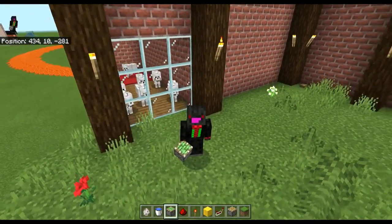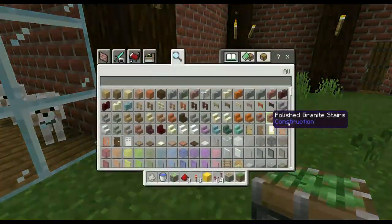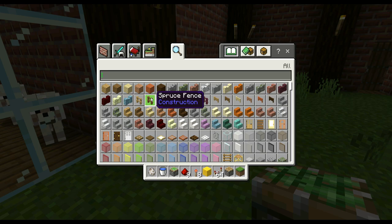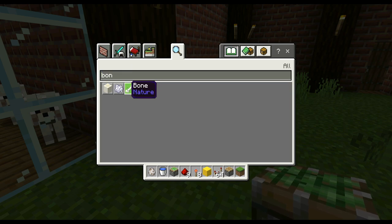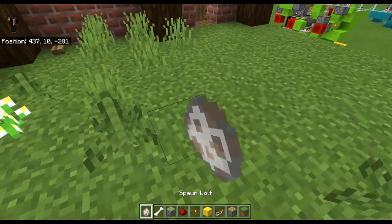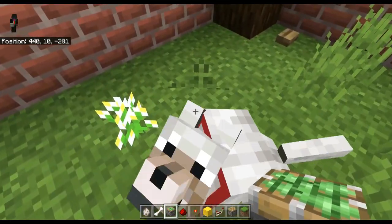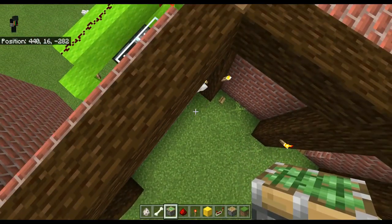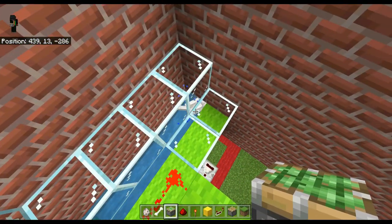Now the dog I showed in the video was actually tamed — it had a collar on and it was sitting down. One of the comments said it was a different dog, but it wasn't. Dogs actually stand up in water. So if I demonstrate here — I'll grab a wolf, tame it with bones, push him onto here, and he gets pulled across into the stream and stands up as soon as he goes in.